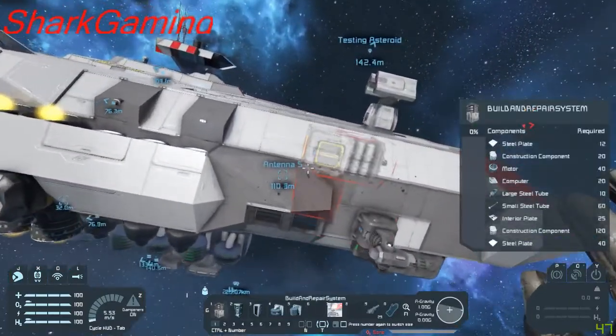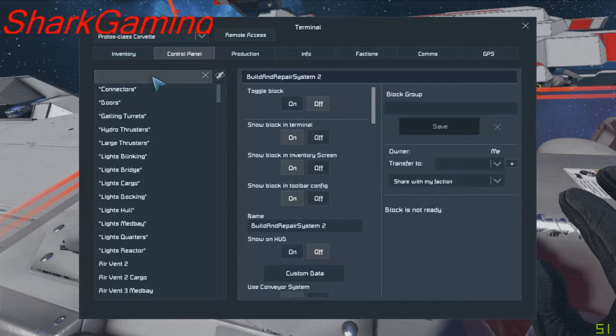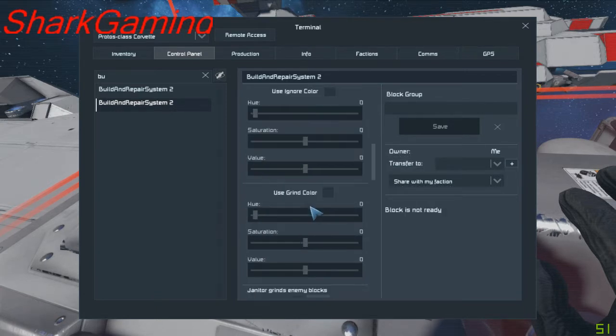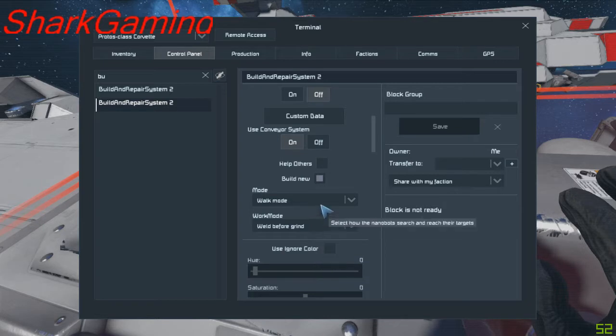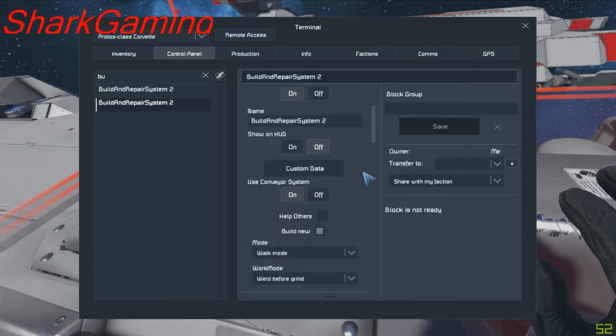The build repair system has a few options. It is survival ready and has build options. You have to toggle the block on whenever you build it. It has a grind color — if you set the color to this, it'll grind that color. You set an ignore color, it'll ignore it. Walk mode: if it's attached to the ship, it'll repair or build it. Fly mode: as long as it's within the adjustable range of the repair system, it'll build, repair, or grind it.